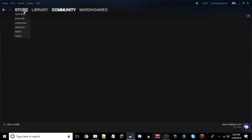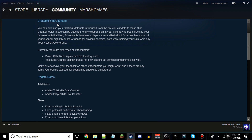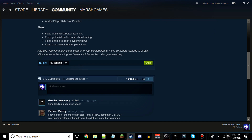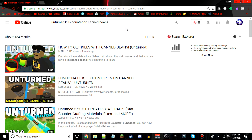As you can see in the last few updates, in Unturned 3.23.3.0 update notes where the stat counters were added, Nelson said down here that yes, you can attach a stat counter to your canned beans — if you somehow manage to directly kill someone while holding the beans, it will be tracked.